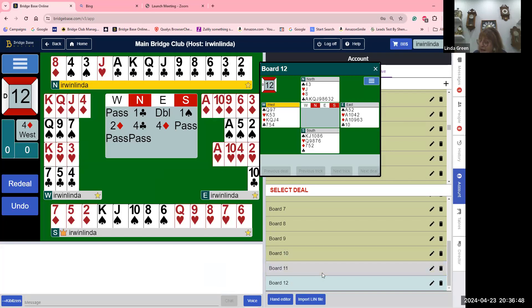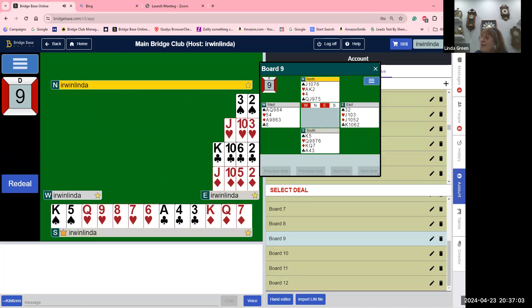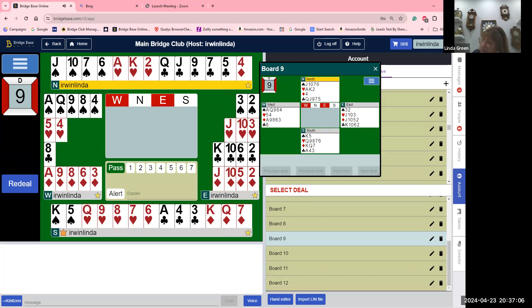Hand number nine. Pass, pass. East passes, and south opens one heart — I don't like to bury a five-card major, not vulnerable, third in hand. Now they can bid two hearts. Does anyone play Michaels here?